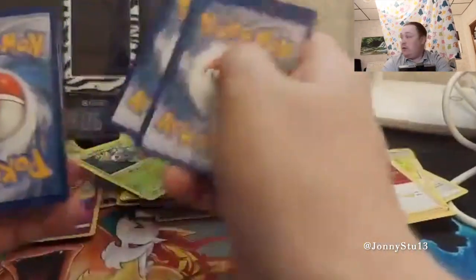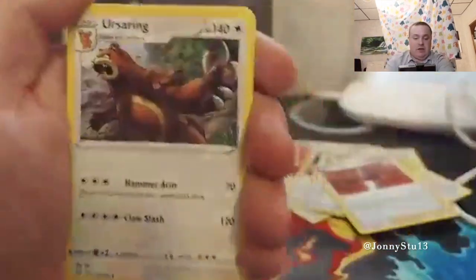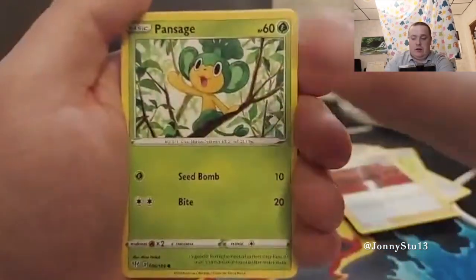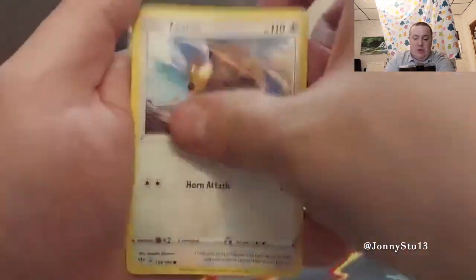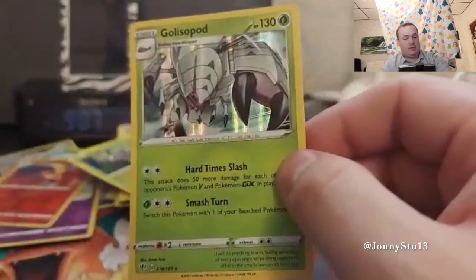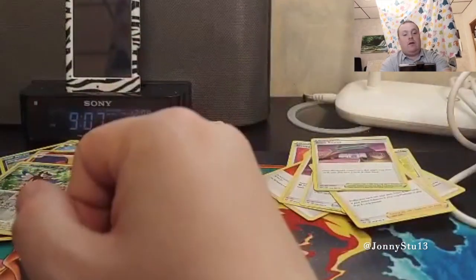That card just landed in the baby's bassinet — fantastic. Vanillish, Ursaring, Rose Tower, Rookidee, Wishiwashi, Pansage, Tauros, Diglett, Reverse Holo Rookidee, and a Gliscipod. This name is so hard for me to say. I think we have this holo already — when you buy a booster box you tend to get doubles of things you already had.